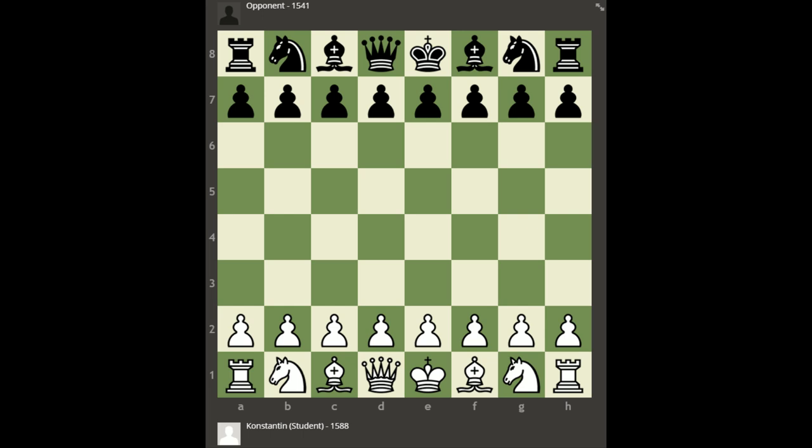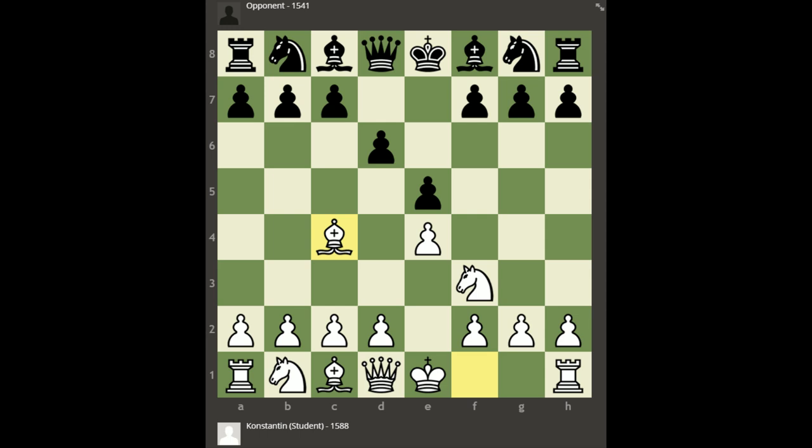In this first example, we have Constantine, my student, playing white. He's rated 1588 in standard on chess.com at the time this game was played, and he's facing an opponent who's 1541. This is a 30-minute game per side. Constantine opened with e4, and we're only going to look at the opening in this game. Black replied with e5, Constantine played knight f3, his opponent played d6 — the Philidor defense.